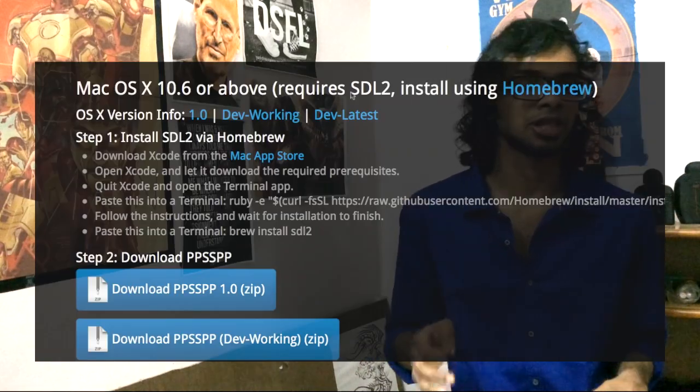So what the update brings — the update brings better game compatibility, which is great news. And to install it, all you gotta do is: you don't have to follow any of the steps they say on the PPSSPP emulator website.